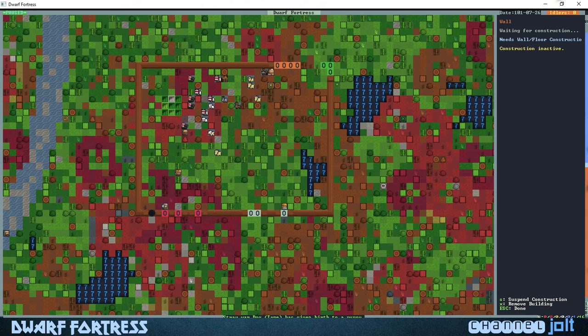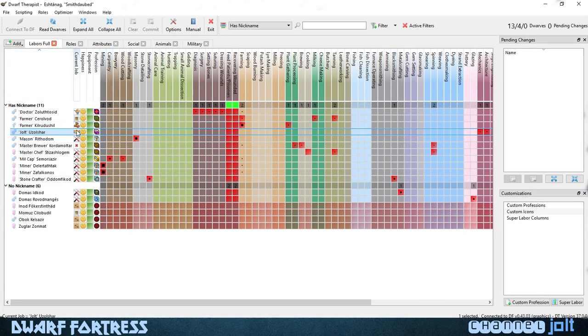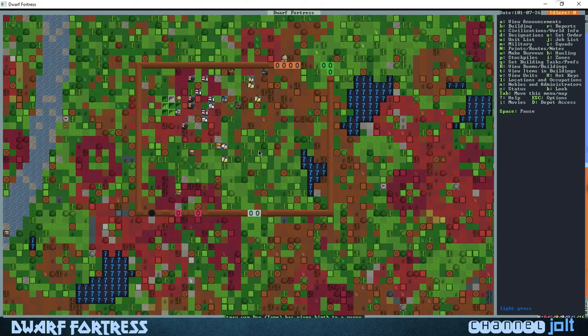Let's check the progress on the bridge — it says waiting for construction, needs architecture. Do we have an architect? We have architecture, yeah. Jolt is building a wall so he's not building the gate yet. Our wall's almost done. Once the wall gets complete, hopefully that tree will get chopped down and we can build a well — I'll show you how to build a well.